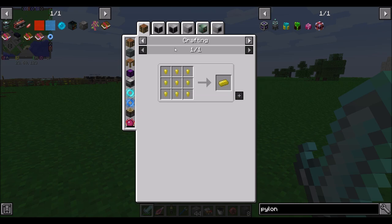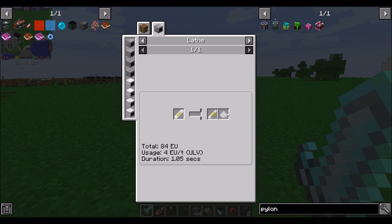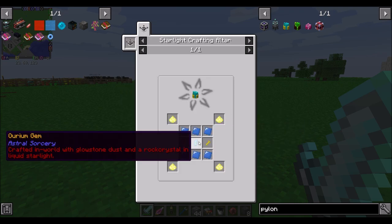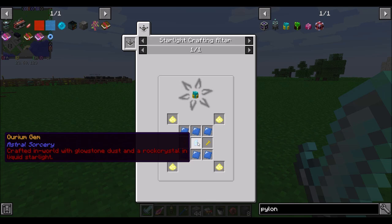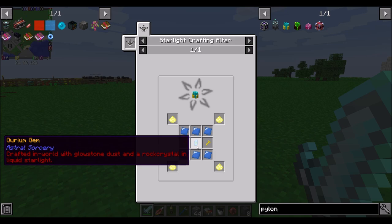The rose gold is available in an envy furnace, so we should be able to make that right now. We determined we can actually pull that off — mana steel, illumination powder, and some orium gems. Not bad. Does that have to be orium or can it be any one of the gems? We'll have to see. Orium.